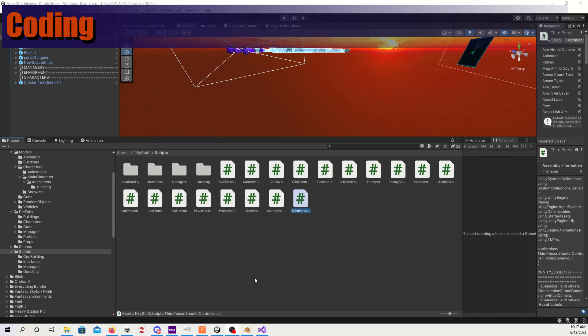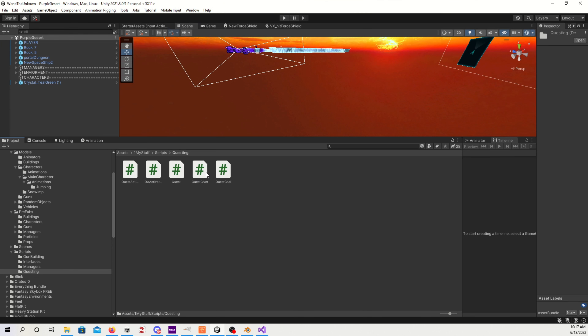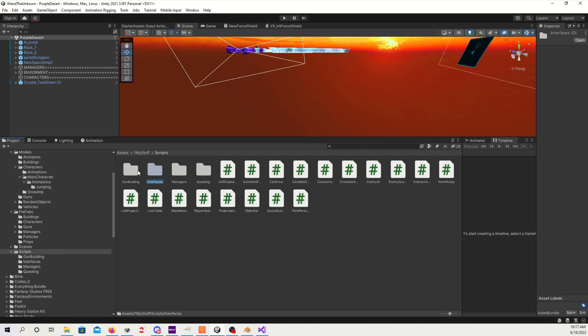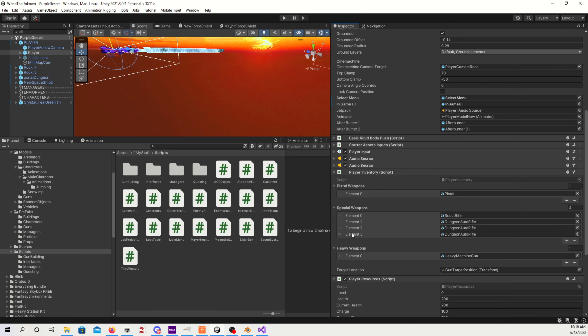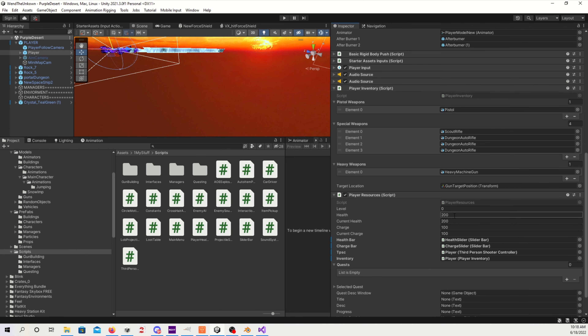This brings us to coding. This is really the only category I was an expert in — I have a computer science degree and have been an application programmer for 10 years, so my opinion here might be a little skewed. Thus far, the coding portion has been the easiest. The majority of the code I've written has been pretty basic, and only more recently have I started to get into more complex code. Unity also offers a codeless option — the graph or node system — though I went with C# since most tutorials use it. I believe you can also use JavaScript.